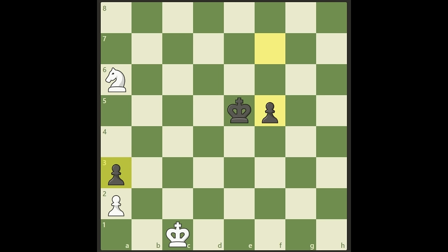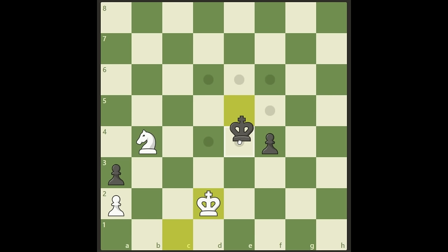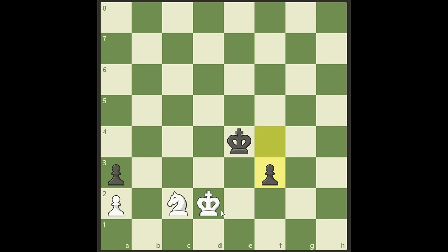The easiest is to start by attacking this pawn. We can go here, here, and there — or here, here, and there. It doesn't really matter. Let's play knight b4. We start pushing the pawn, we need to use our king to get up. Maybe black protects it, then we can go ahead and keep attacking. It's an easy, very easy win after this.